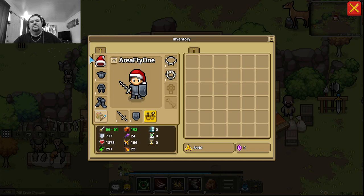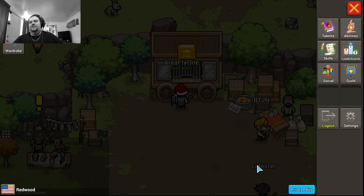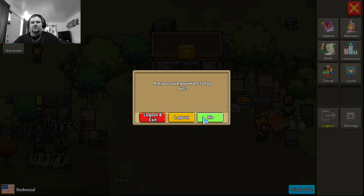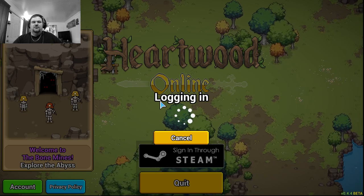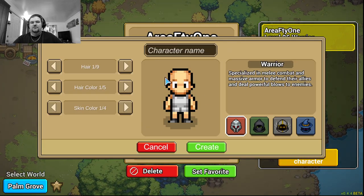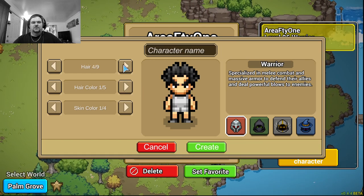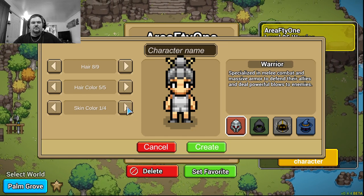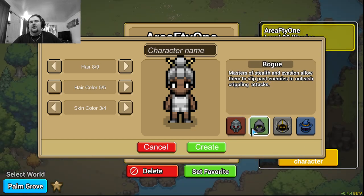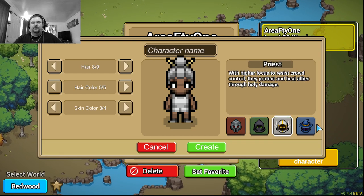Now depending on who you talk to, they will tell you something completely different about classes. I'm going to log out really quick just to show you what the class selection looks like. Let's create a new character — there are four different classes: warrior, rogue, priest, and mage.